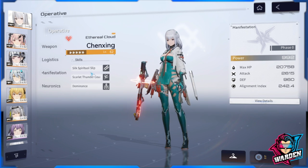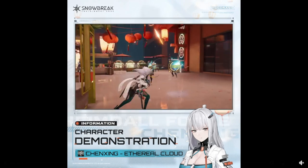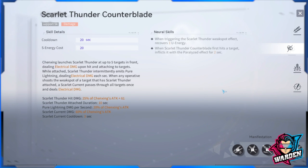Her first skill is Spiritual Slip, your standard skill focused on damage. Damage comes in small increments and it has a chain ability up to eight targets once you unlock the neural skill — it starts at five, then branches to eight. The key to this skill is that you need to shoot enemies to deal more damage, as it has a chain function.